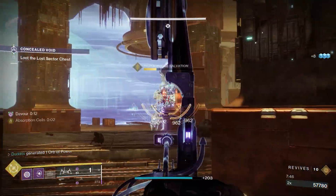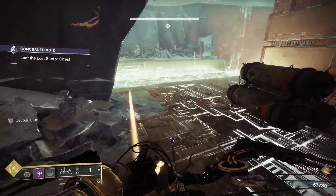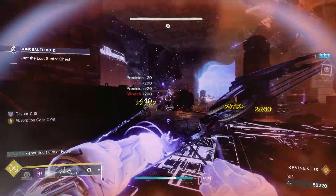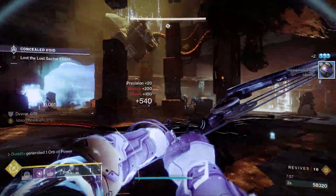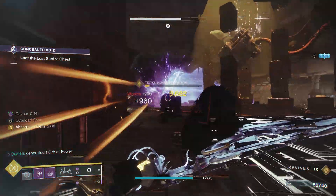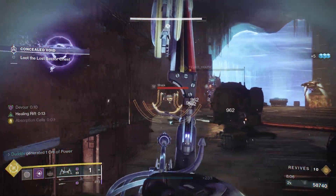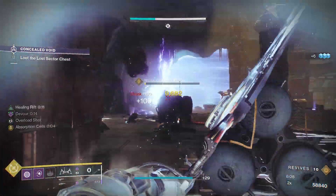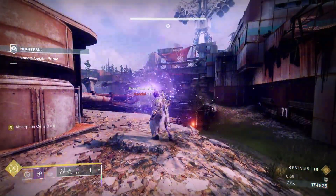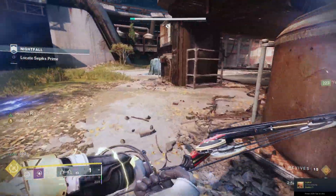It's single target, so if you manage to kill the target, that's going to spread the poison. Or the poison will stay on the same enemy as long as you hit that fully drawn shot. Watch the bottom left for Absorption Cells — that's the Mantle of Battle Harmony perk. Once you've got your full super, every time you get a kill with Le Monarch or a Void weapon, Absorption Cells kicks in for a 20% damage increase. In this build, you're going to see Absorption Cells up all of the time.